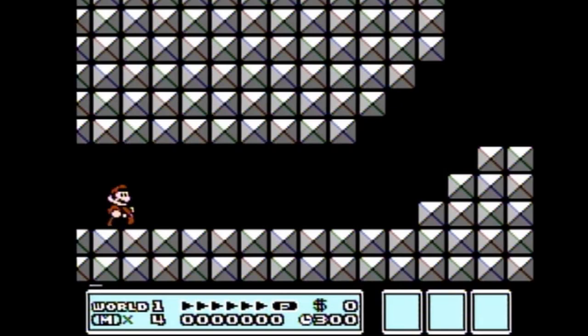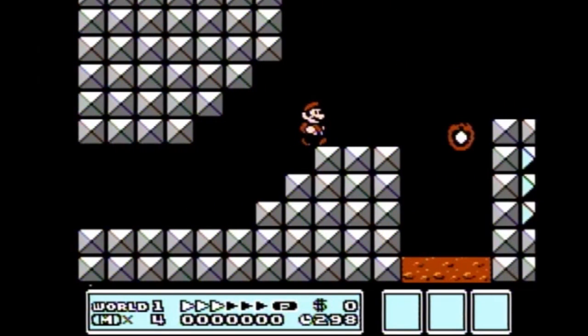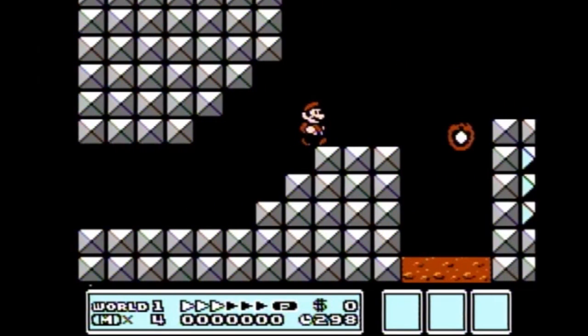Start the level holding forward and B and run as close as you can to the stairs, while at the same time doing a small jump as early as you can up onto the stairs. To make this jump easy, line Mario up with the second last line dividing the blocks on the floor. Once you land above the stairs, continue forward and do another small jump once Mario crosses over the last line.